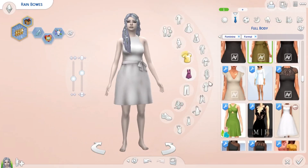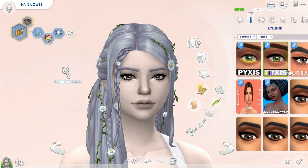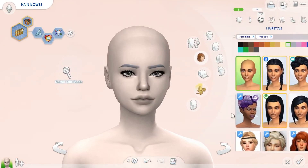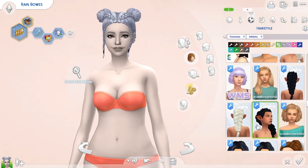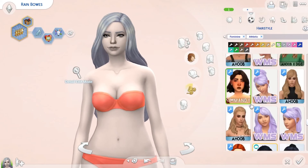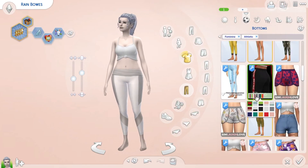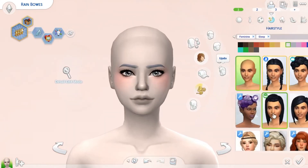Rainbows is here — she's a gorgeous sim and it was actually kind of hard trying to pick out the right shades of white that go with each other. In the end I'm really happy with her. I decided to give her this long gorgeous hair because not a lot of my sims have long hair and it suits her so well. For her formal wear there are gorgeous flowers — oh my god, it's so pretty. I love her hair.